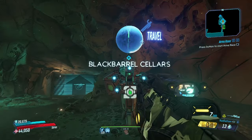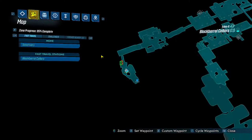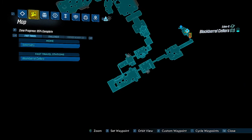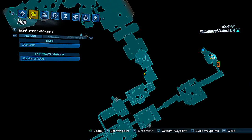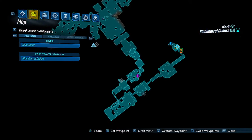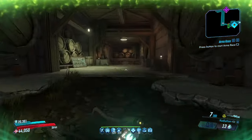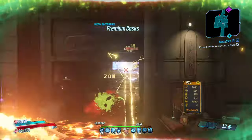Alright, so this is the Moises Black Market Vending Machine, it's on Black Barrel Cellars. You want to go to this part of the map, basically in the middle, near the room with Aurelia.